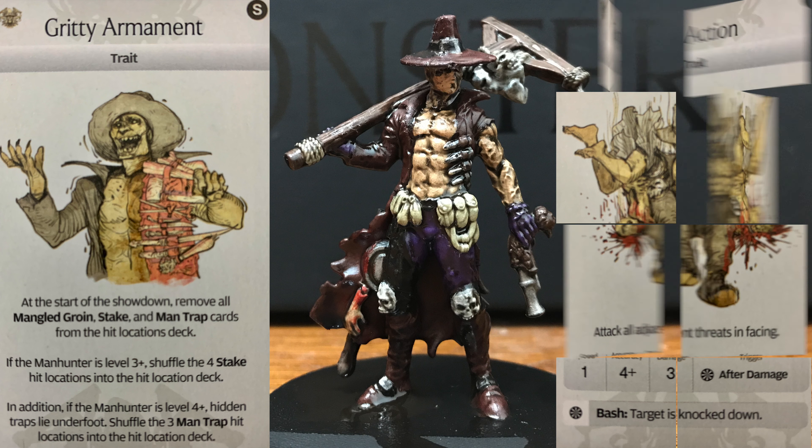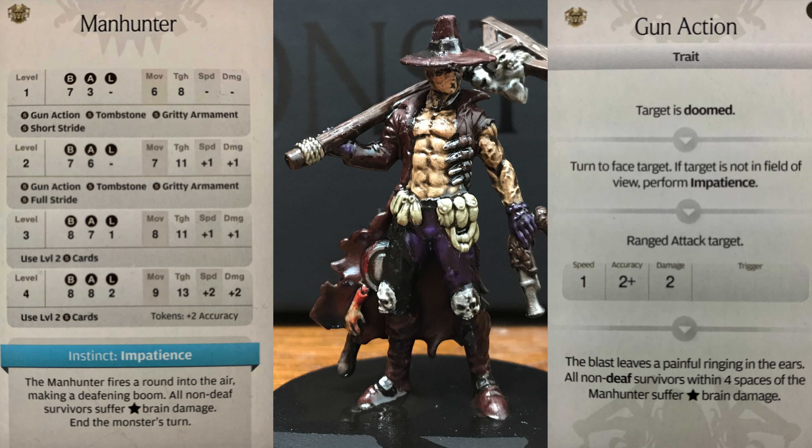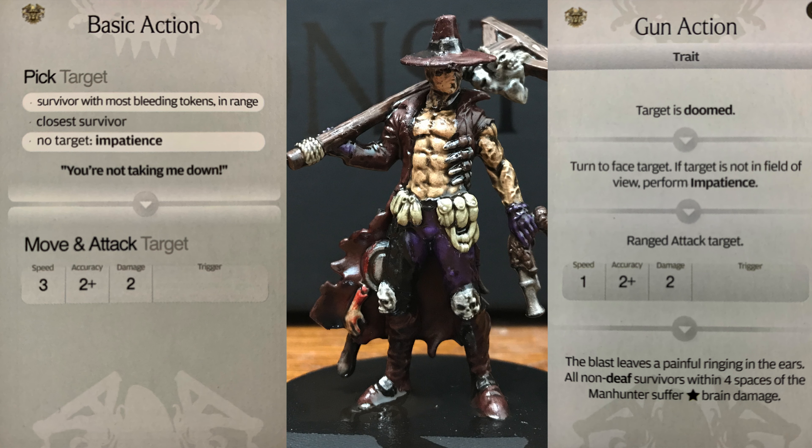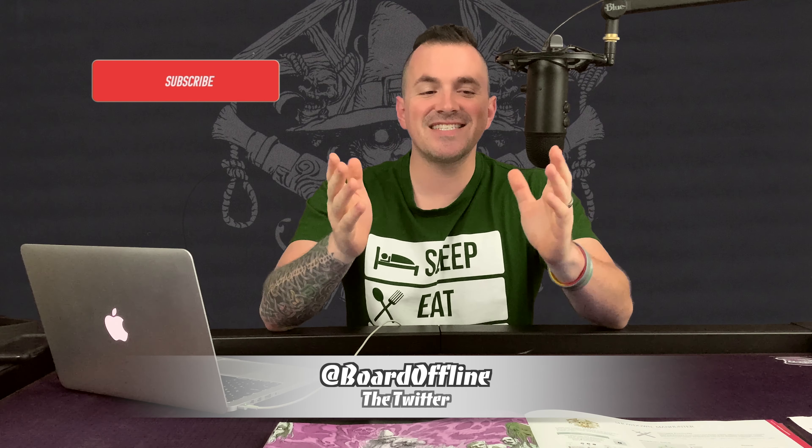Then there's Gun Action: target is doomed, turn to face the target. If the target is not in field of view, perform Impatience. It's a ranged attack — 1 speed, 2+ accuracy, 2 damage. The blast leaves a painful ringing in the ears; all non-deaf survivors within four spaces of the Manhunter suffer monster-level brain damage. The Manhunter's instinct, Impatience, fires a round in the air making a deafening boom — all non-deaf survivors suffer monster-level brain damage on the monster's turn. The basic action is Pick Target: survivor with the most bleeding tokens in range, then closest survivor, then Impatience if no target. The basic attack is 3 speed, 2+ accuracy, 2 damage. That is the setup for the Manhunter.